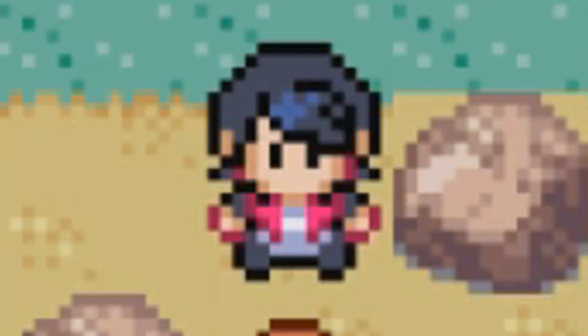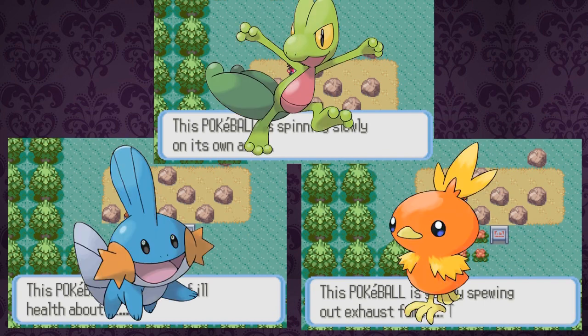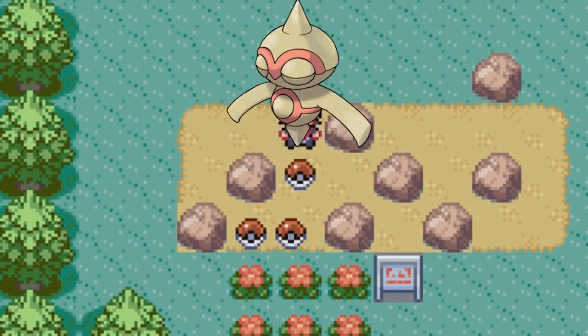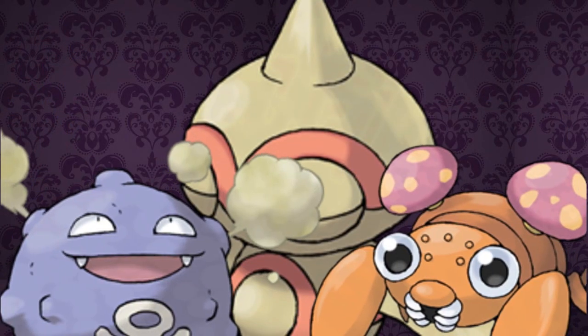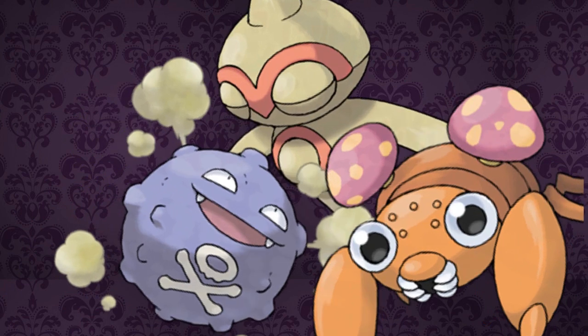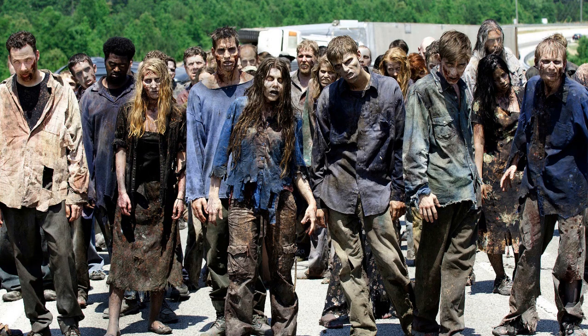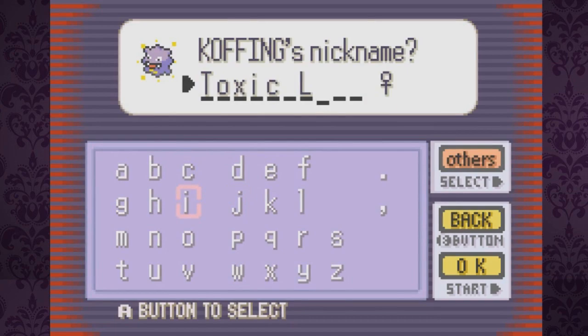Nope, you lost me. These descriptions don't exactly fit Treecko, Mudkip, and Torchic — because they aren't Treecko, Mudkip, and Torchic. It's actually Baltoy, Koffing, and Paras. What an interesting choice of starters. Who has ever woken up in the morning and said 'Man, Blaziken is boring, I'm gonna use Parasect instead'? I mean, it's already a zombie apocalypse — I don't need another zombie running around. So I go with Koffing and name him Toxic Love, mainly because I want him to have Tim Curry's voice.